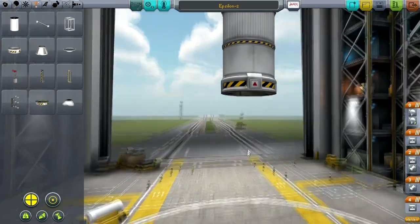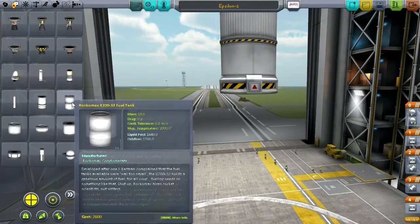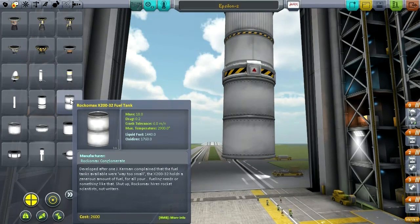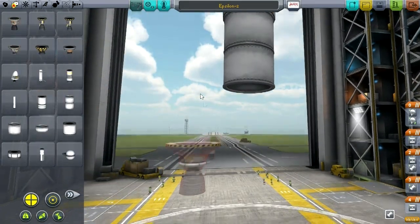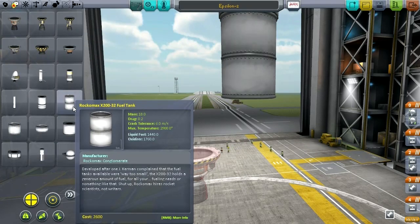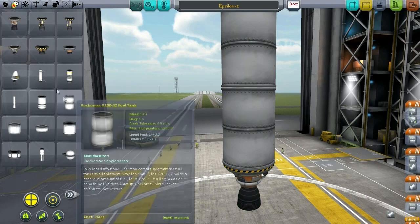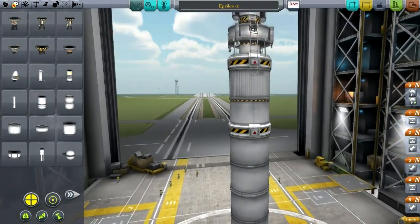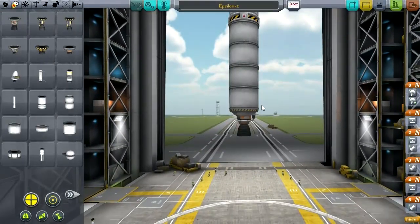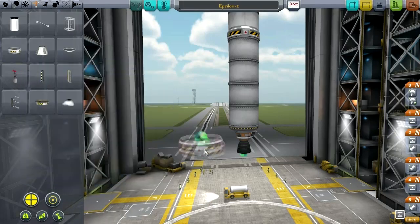Let's put a decoupler on that. We'll need probably two stages to get into orbit. We'll call the mass of this top portion 20, and this is 18. Let's say we're going to use the Skipper engine for this next stage. With 20 tons here and another 20 tons, that's 40 — we could probably put another one, making it 60. The Skipper can take 65, but this is getting a bit tall, and tall rockets in Kerbal Space Program don't work out very well — they tend to wiggle out.